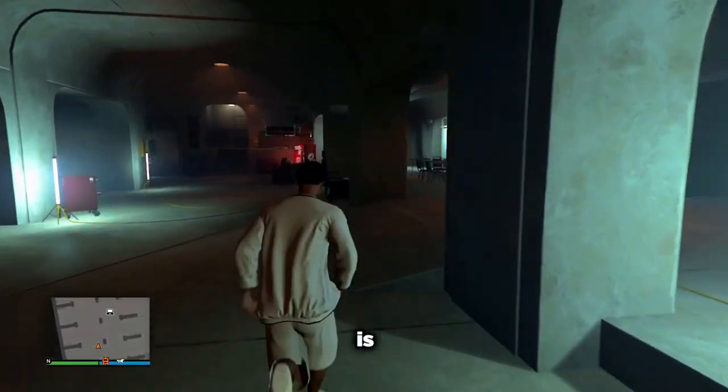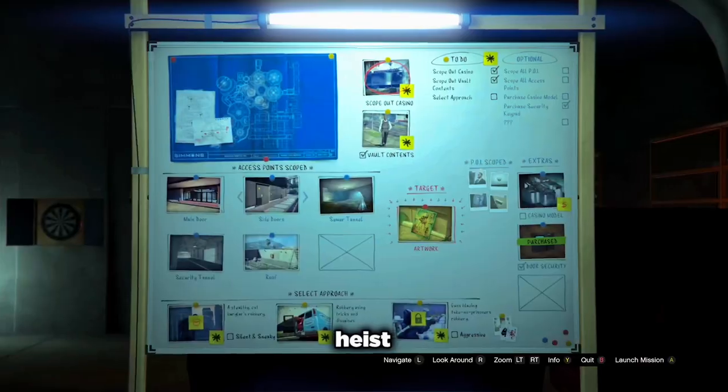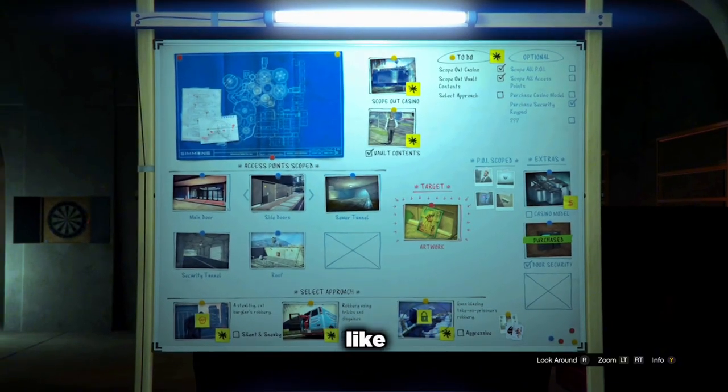So what you're going to need is the arcade for the casino heist, and you're going to want to start your setups. For the casino heist I suggest doing whatever you like and whatever you think you can do the fastest — whatever you're more used to. What I'm used to is artwork and I like doing the big con because I find it the easiest, but you can do whatever you want. It does not affect the replay glitch at all.